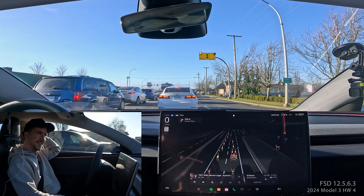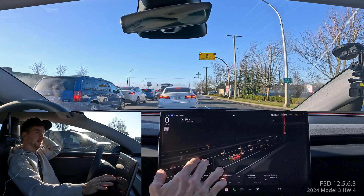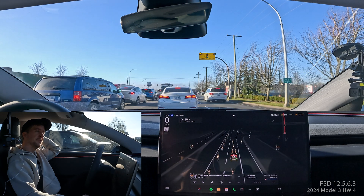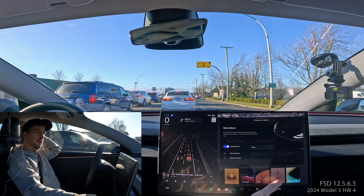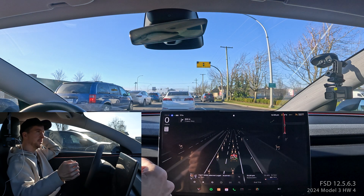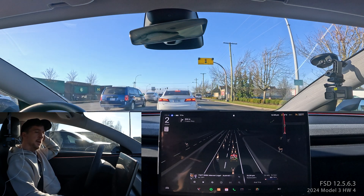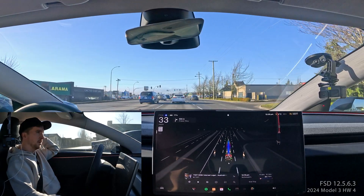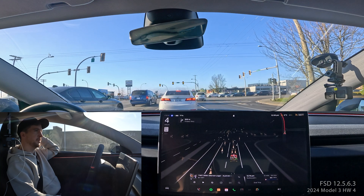Since it's December I'll probably leave Santa mode on quite a bit while doing FSD drives. It just displays other cars as reindeer and your car as Santa, and people I think are elves. You can enable it in the Toy Box — just press the voice command and say 'Ho ho ho' to enable it without the jingle. If you do it through the Toy Box there's a jingle that plays at the beginning, and every time you use turn signals it makes a festive noise instead, which is cute the first time but hard to use long term.